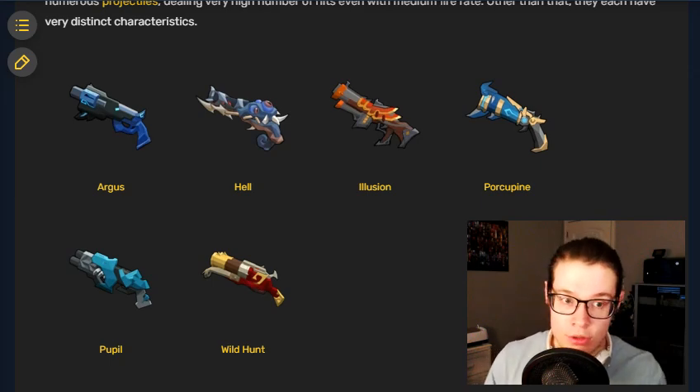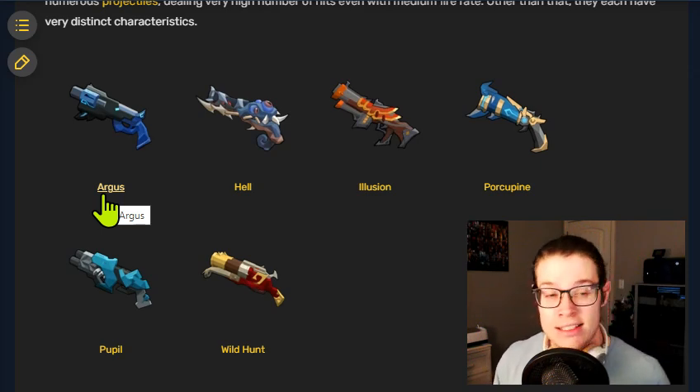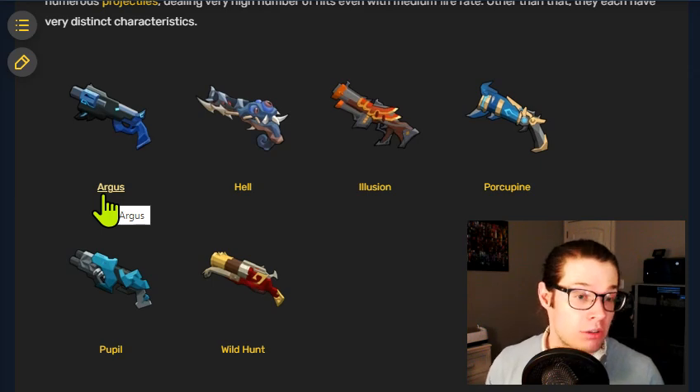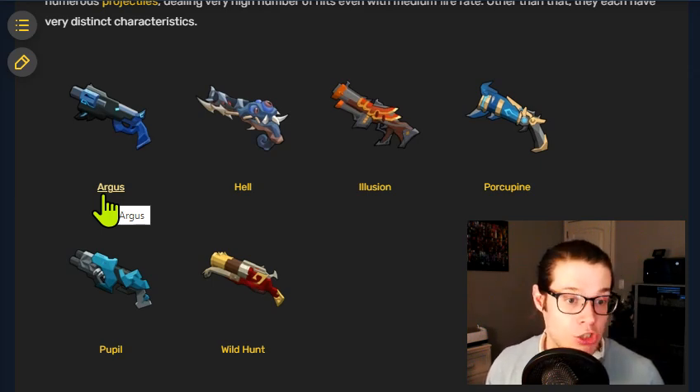The first weapon is Argus. Argus is not the best weapon in the game. It staggers anyone it hits, but tends to have a hard time hitting enemies that are not very wide. It does better against bigger enemies and does fairly good damage against bosses because all the shots will hit. It's a little better when you can get right on top of someone and hit them in the head, but in general the Argus struggles a little with damage.